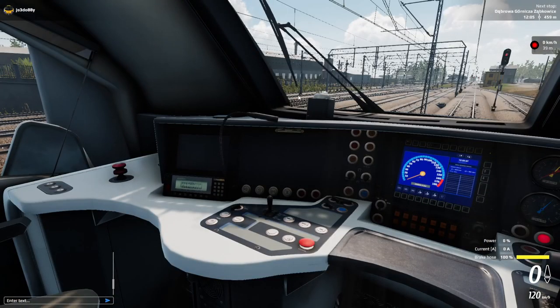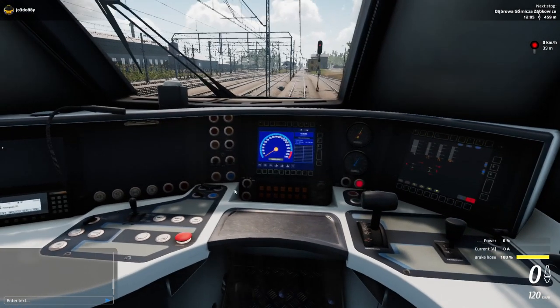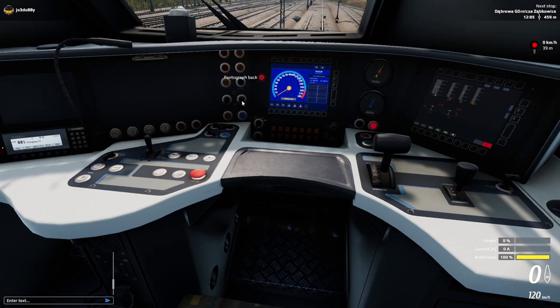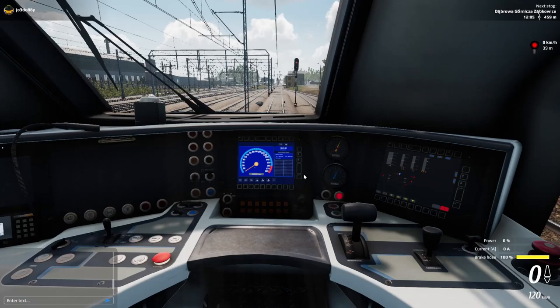So we'll get it set up, pop the radio on. Right, radio is on. We'll activate the cabin - can we reset? Yeah we can. Pop the pantograph up - there we go, pantograph going up. I feel like I know what I'm doing. Then we have to click that bright yellow button there to close the circuit breaker, and there'll be a load of clunking about coming from back there.